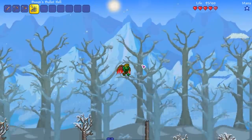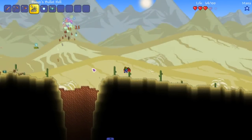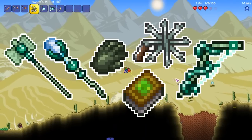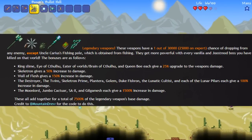The legendary weapons from the Juice Mod have a 1 in 30,000 chance of dropping on normal mode and a 1 in 25,000 chance in expert mode. There are six legendary weapons, and they all get more powerful as you progress through the game by killing vanilla bosses and Juice Mod bosses.